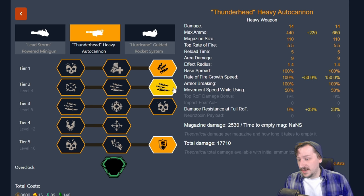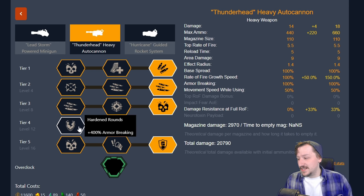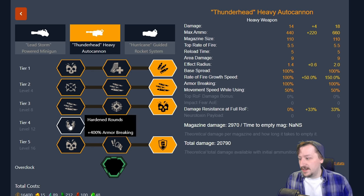In tier two, we're definitely going with the lighter barrel assembly — this ramps up our rate of fire quicker so we get to that top rate of fire faster. In tier three, honestly any of these are fine. I usually like high velocity rounds for more damage, but loaded rounds is great for crowds, and the supercharged feed mechanism does affect our top rate of fire a bit. In tier four, again it's your choice — hardened rounds for big armored enemies, shrapnel rounds for crowds. I usually go with hardened rounds.